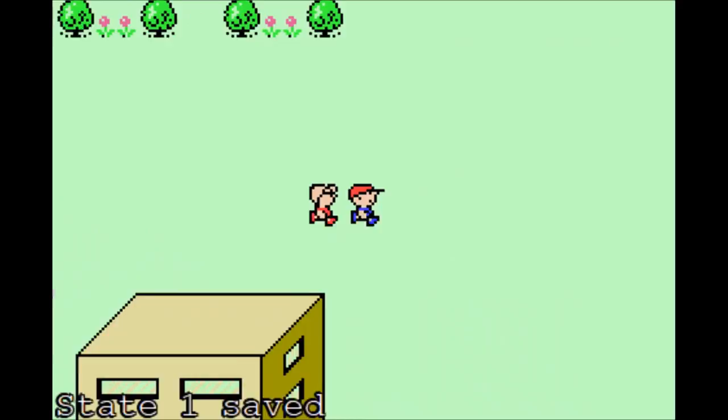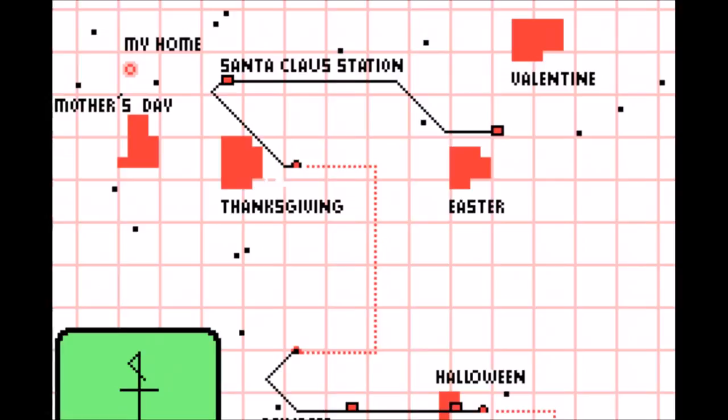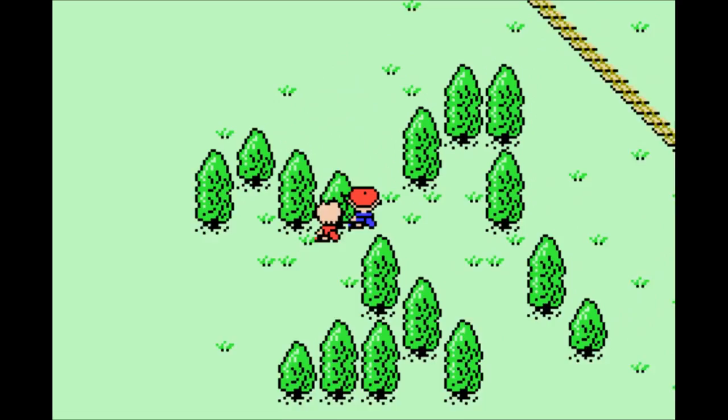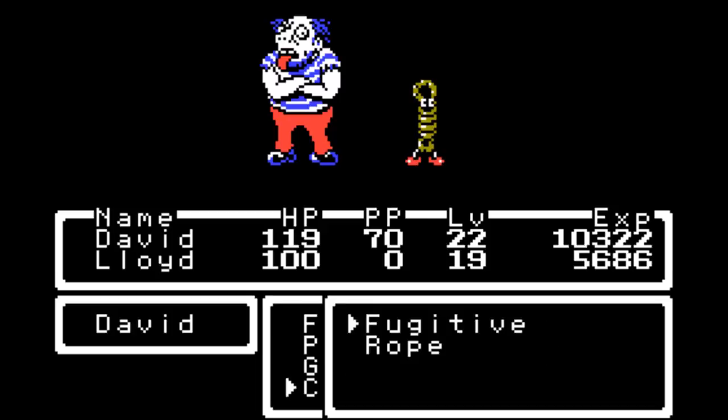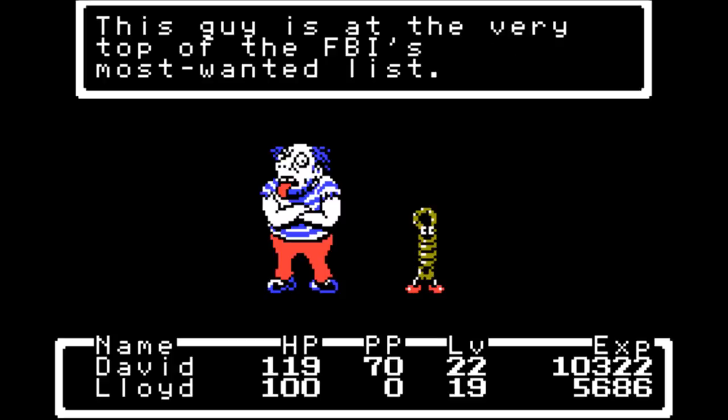If we leave town over here, you're going to notice a red dotted line and a diagonal line going up from that. The diagonal line is this train track right here, and the red dotted line is where the train tracks go into. Let's check these two guys out.